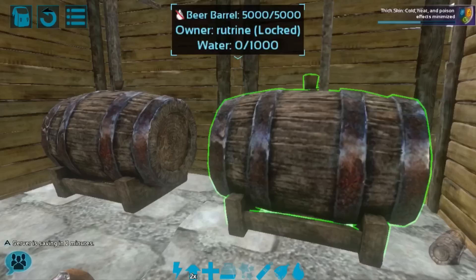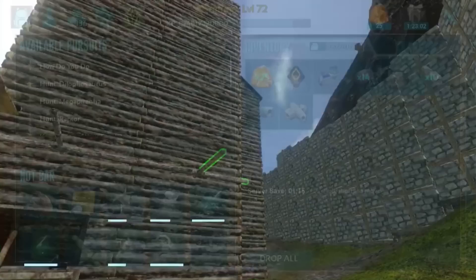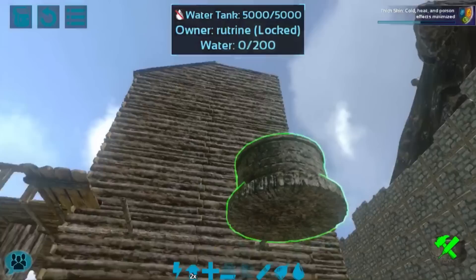We currently have one water reservoir set up — I will be crafting more a little bit later, but for the sake of this video I only have one available right now. Let's go ahead and place that in our world, and they should be able to snap on. Oh, it's a bit buggy. Okay, there it is. So that's how you hook up your water to it.